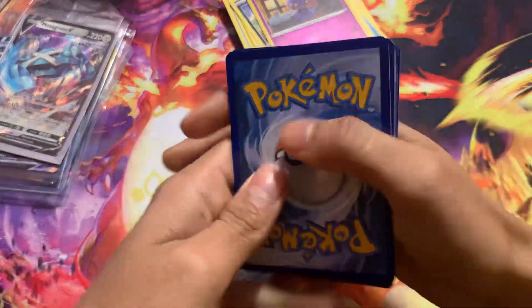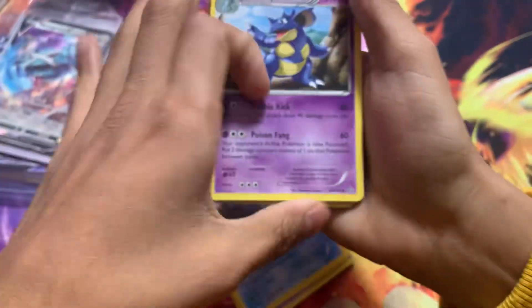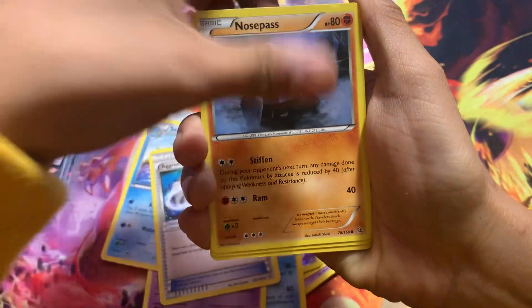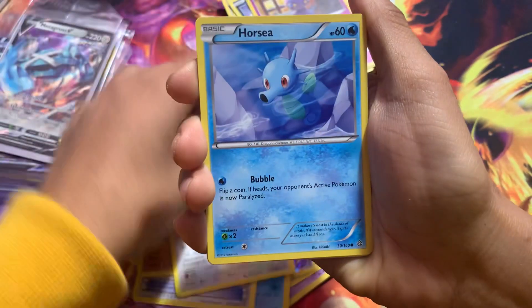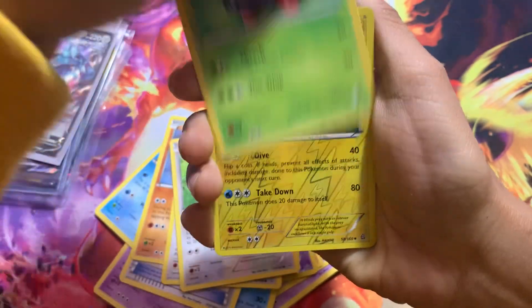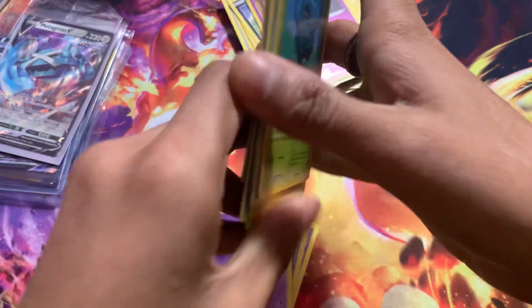Another green and white code card — hopefully that means it's a hit. We got a Nidoqueen again, a Pidgeot, a Nosepass, a Spindle, a Horsea, a Skitty, a Tangela, and another Tentacool. But yeah, this was sick.